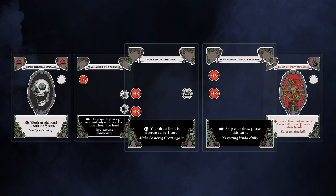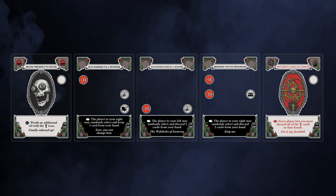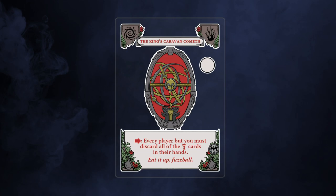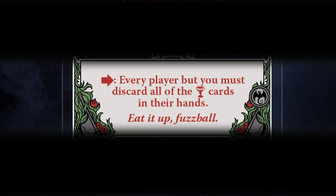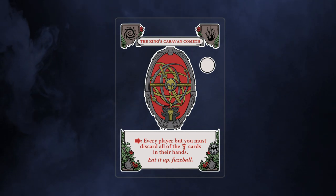On your turn, you will play two cards and then draw back to your draw limit, which is five cards unless it's been altered by card effects. An event card has a single-use effect listed at the bottom of the card. It is immediately resolved, and the event card is then discarded.